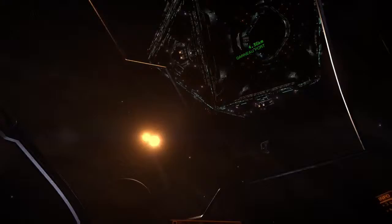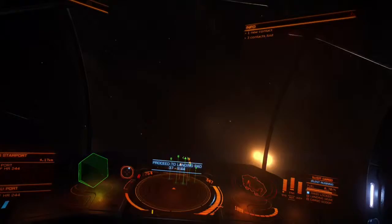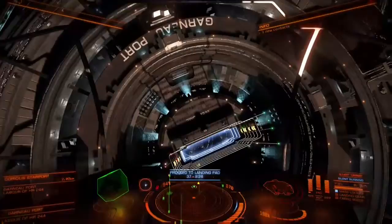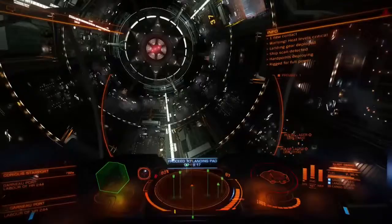The best thing to do is try to stay at least 7k or further out from the station. Now I've found the mail slot but my heat's getting over 80 degrees and I've already boosted. I got a little hung up and started getting scanned because my temperature was too hot. As soon as I get in, turn silent running off, get my landing gear out, and land — and that's it, guys. That's pretty much it in a nutshell.